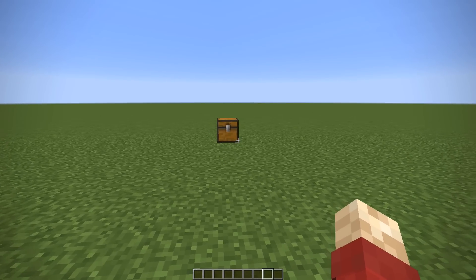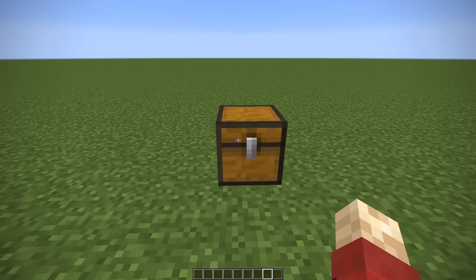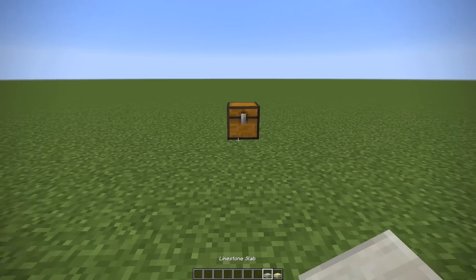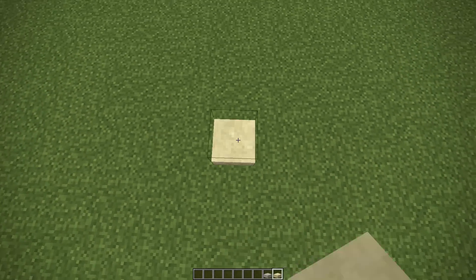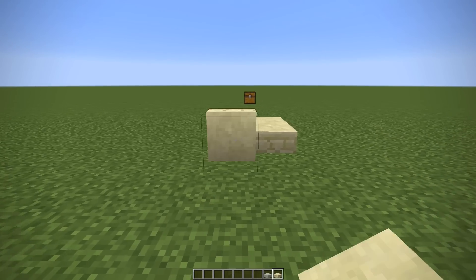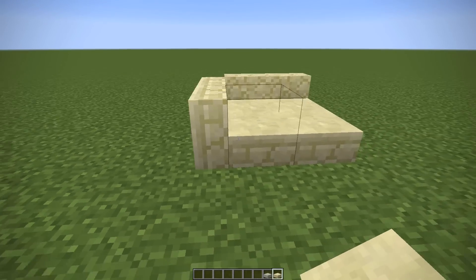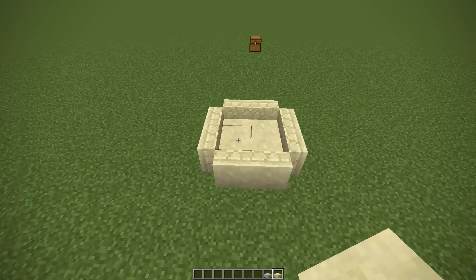I've got quite a lot of ideas to show you and get your opinion on, but this one is the one we're going to start with first. Every builder knows that slabs and stairs are your bread and butter tools when you're building, especially for getting those finer details. But at the moment you can only place slabs down like so. I propose that you can place them sideways, and that would allow us as builders to create way more detail.